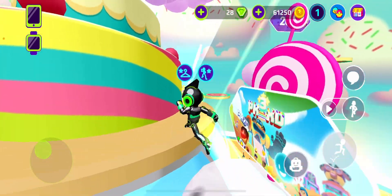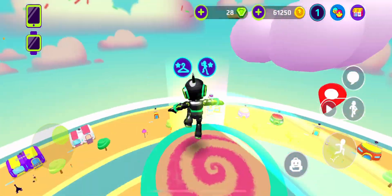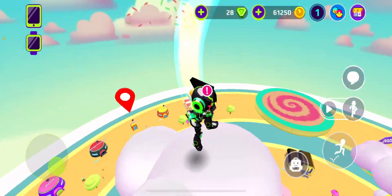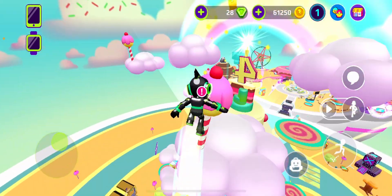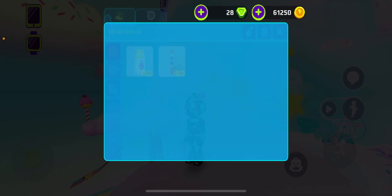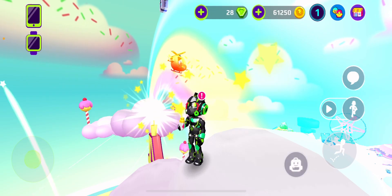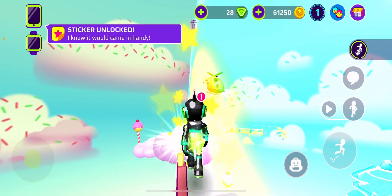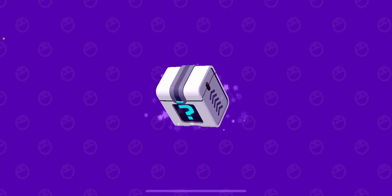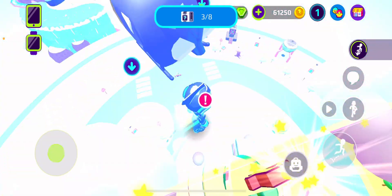But yeah, once you reach this level, just go up here. Once you reach this rainbow, get the power-up from your bag and drink it. Walk this border and boom — and the party hat.